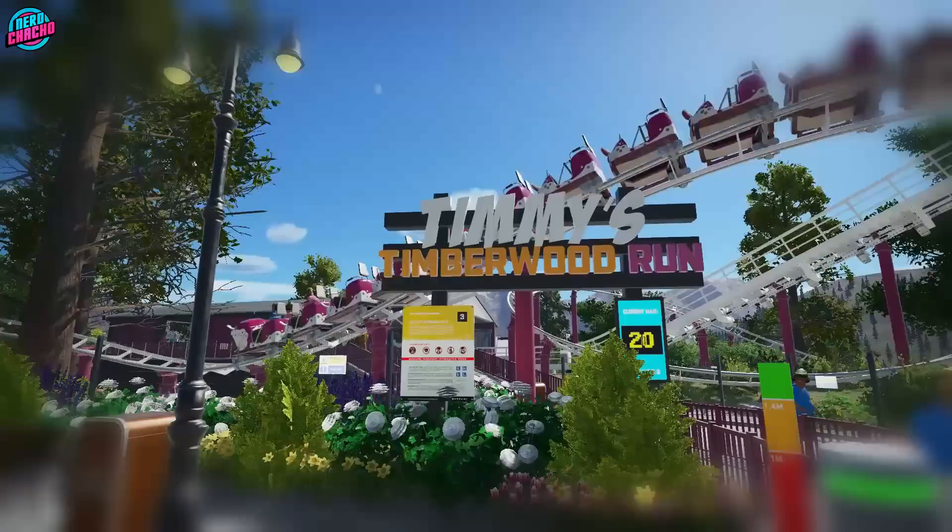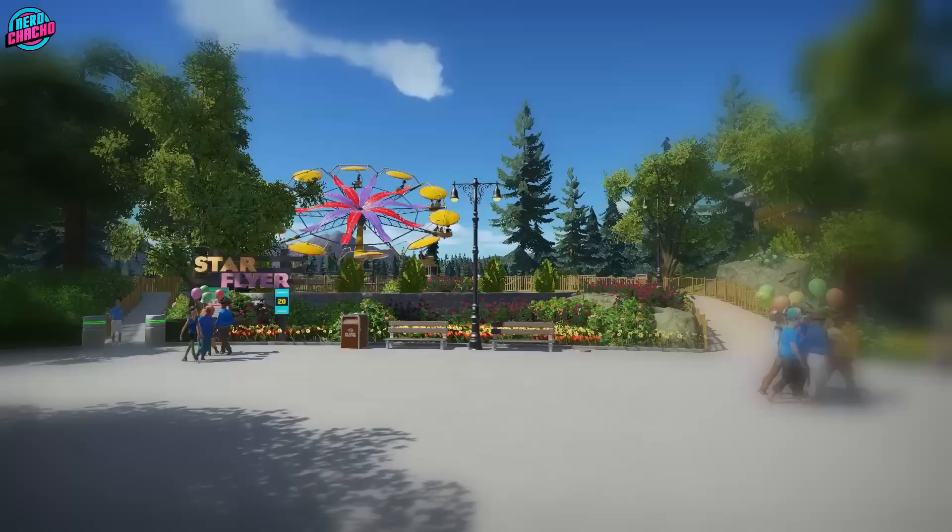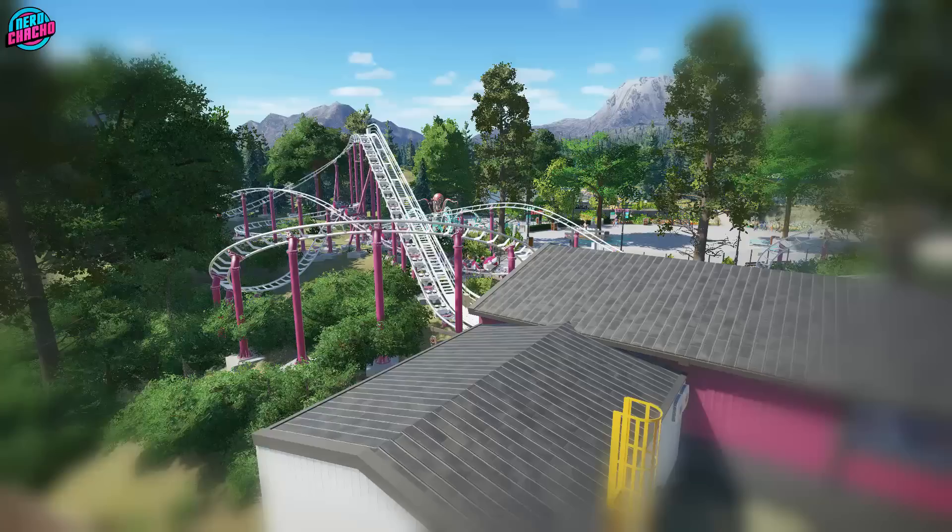Last week we couldn't help but talk about my massive Woody, and this week it's time to tame another beast completely — the hill to the left of the entrance. But we've got a coaster aimed at kids this week.